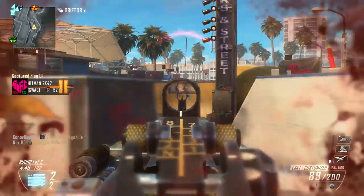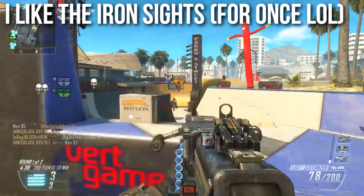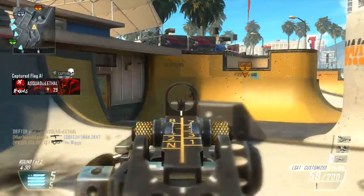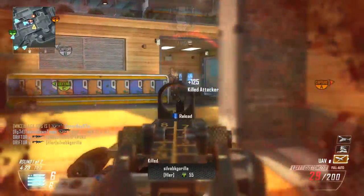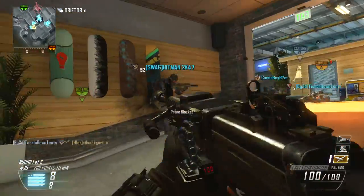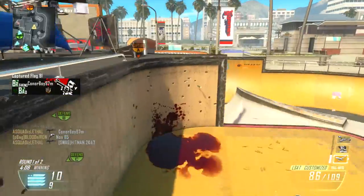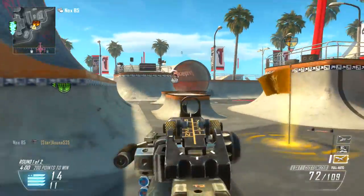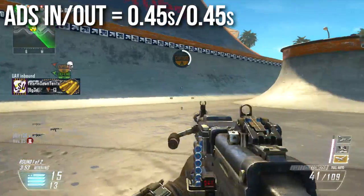For once, I actually like the iron sights on this weapon. Usually in these in-depths I say the iron sights are okay but not the best — but in this case I genuinely liked the LSAT's iron sights. I didn't necessarily need optics, though I preferred the standard EOTech when I did use them. The iron sights are clean and very usable. Using a silencer reduces muzzle flash, which helps you track targets more easily, even if it adds a little recoil. Optics are optional on this weapon.